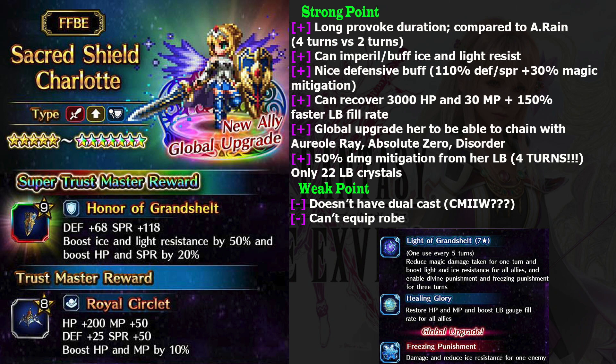For her Trust Master, I must say it is not that interesting. Sure, it has nice spirit, defense, health, and MP, but I think Lotus Mage Vina's Trust Master — the Hairpin of Purity — is much more useful, because most characters need that all-elements resist. But this is still good. Another weak point is she cannot equip robe, but that may not be a problem, because the next character is going to give her what she needs.